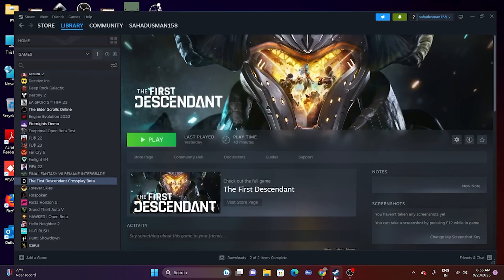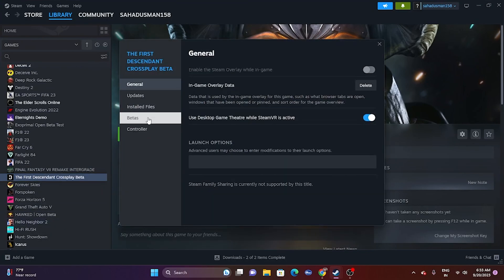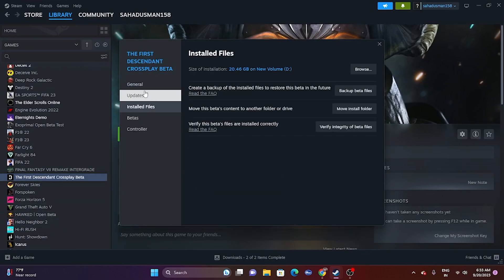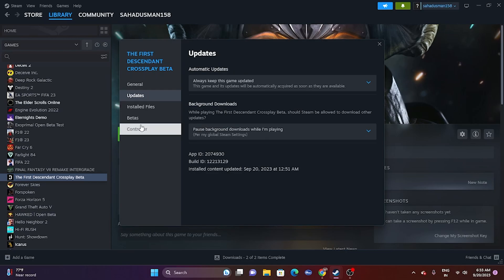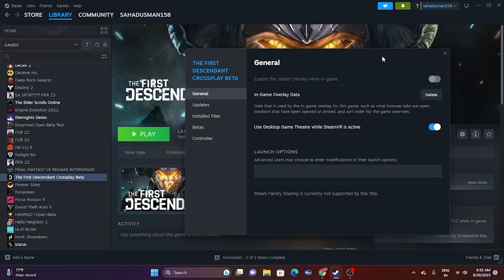Next, disable the Steam overlay. Right-click the game in Steam and go to Properties. Go to the Controller tab — not General — and make sure the Steam overlay is turned off. If it is turned on, turn it off. Then try launching the game and see whether the issue is resolved.